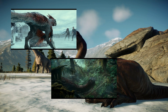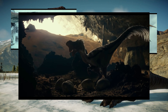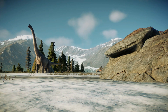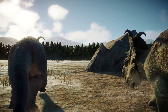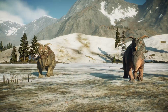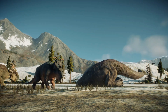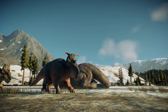Pyroraptor, Therizinosaurus, Quetzalcoatlus, and Oviraptor are all featured in the movie with feathers — a first for the franchise and an exciting new direction for the game as well, with a lot of possibilities. Frontier stated that they want the dinosaurs in the game to be authentic to their movie counterparts, so I am not expecting these dinosaurs to go bald for the sake of the game. I cannot wait to see what they will look like in their full glory both in the film and in Jurassic World Evolution 2.